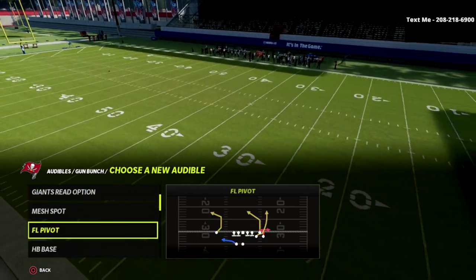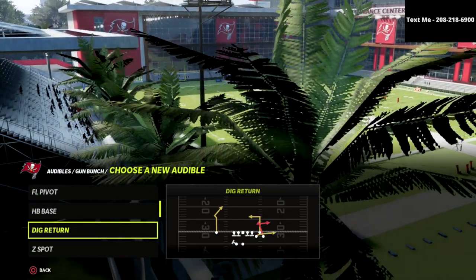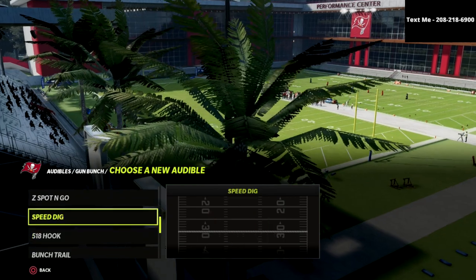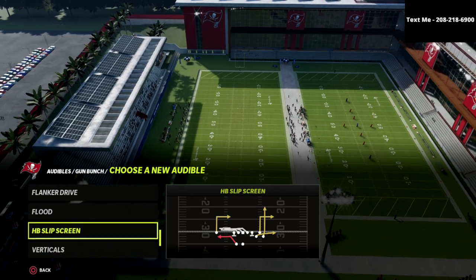I broke it down earlier here on the YouTube channel, so if you want to look back in the archives, you can find this. It's got dig return, it's got Z spot, it's got Z spot and go speed dig, 518 hook, and then flanker drive. It's got that skinny post concept. It's got flood and verticals.